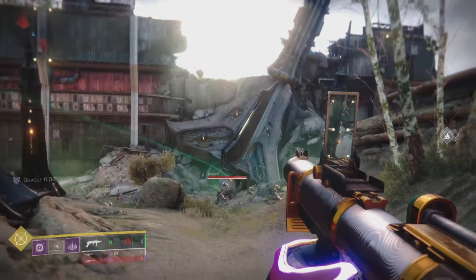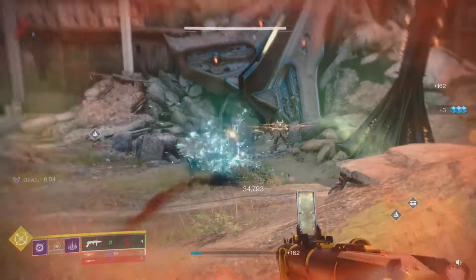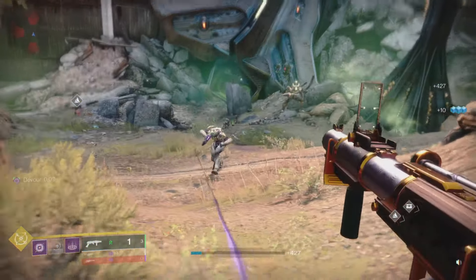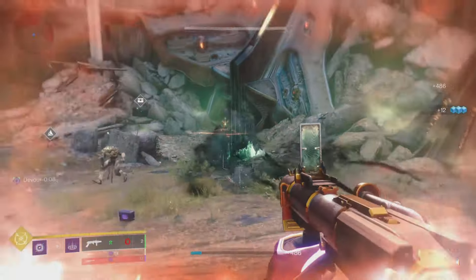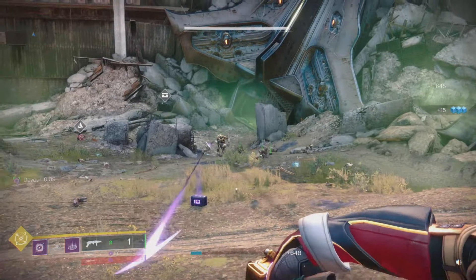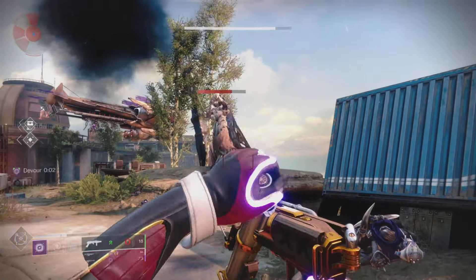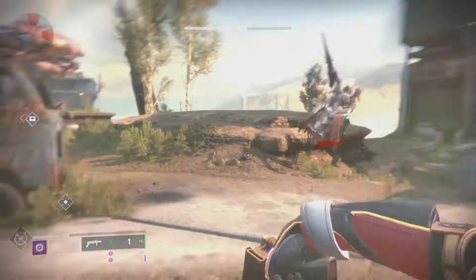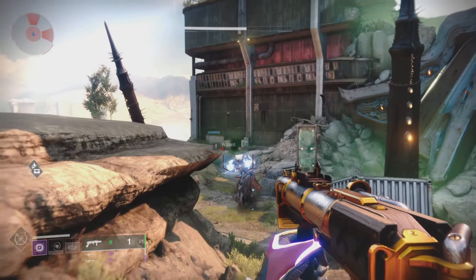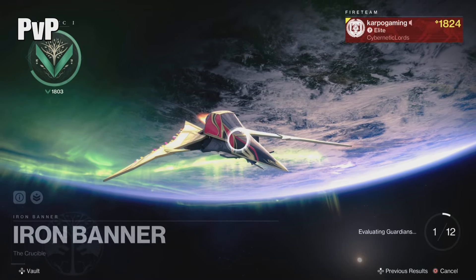That's a pretty nice perk when it comes to this wave frame grenade launcher. According to LightGG, a 4.4 out of 5 — yeah, I can definitely see why. It's actually really good. The only drawback I have is the impact damage, and that is only because I love my Witherhoard and I'm just used to that. But there is some significant damage you can get from straight impact if you don't hit them with the wave.